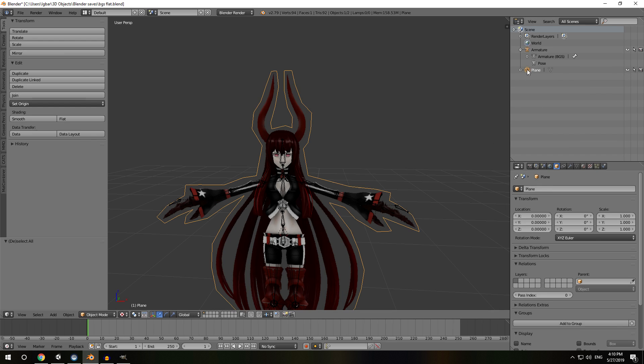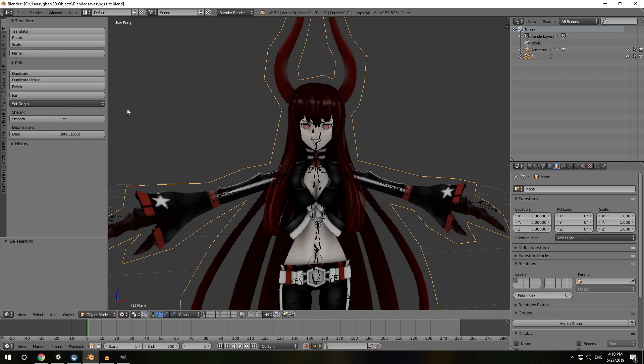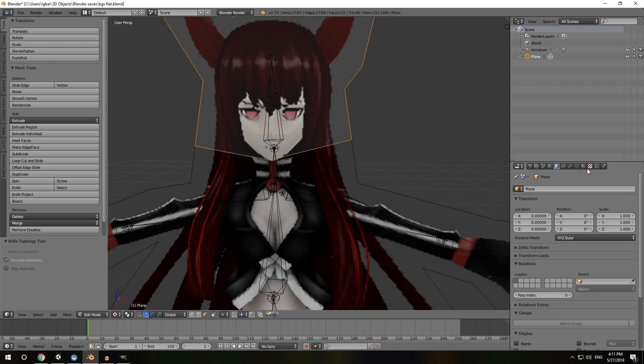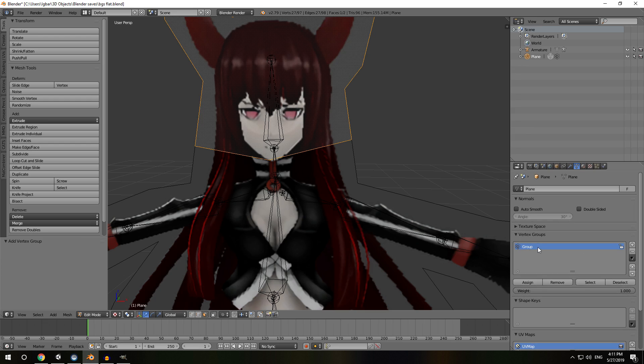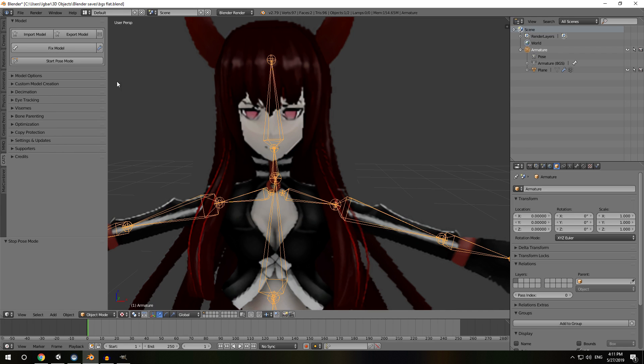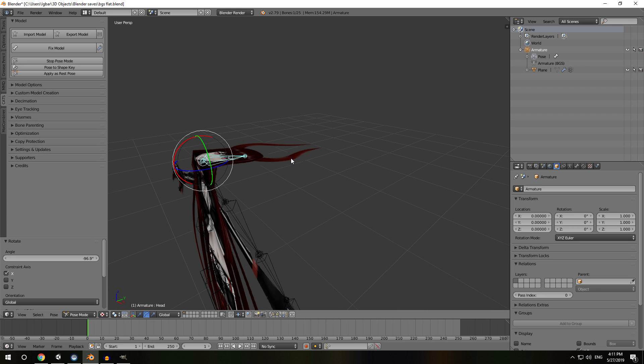Now comes the fun part where you have to split up the model in such a way that you can actually weight paint it. In some cases this is easy, in other cases it's not easy. To get you started, I like to start with the head - make a cut here and just go across. Now you've got a face for your head. Come over to vertex groups, call this 'head' and assign. I just realized this is not actually under the armature - add modifier armature, there we go. Now if you go to pose mode and grab this, your head actually moves. So you're one step closer to achieving your dreams.